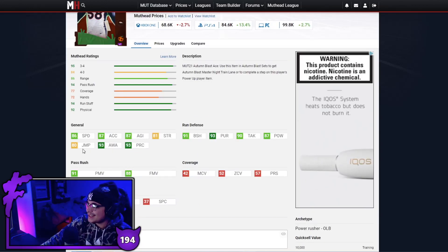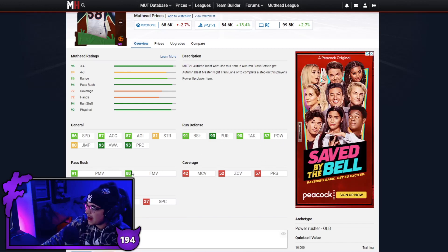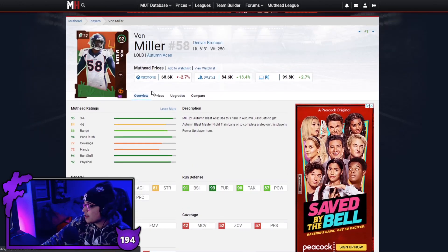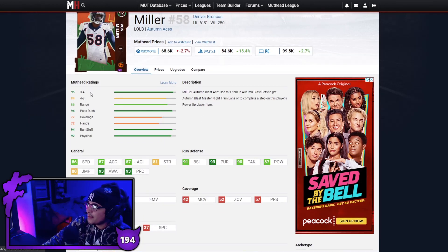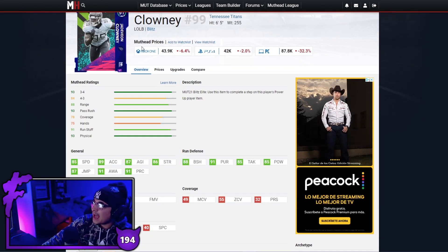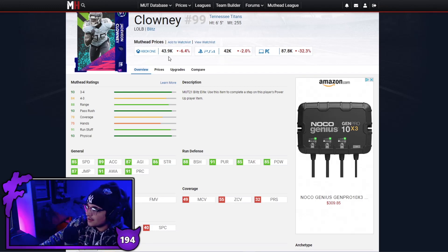Next up we have Von Miller — 86 speed, 87 acceleration, 93 awareness, 93 pursuit, 87 hit power, 91 power moves, 88 finesse moves. Von Miller can do both, has good speed, and always just plays well in Madden — always gets great shed. That's why he's on the list. I'm not sure if he's going to get any more upgrades given he's currently under investigation, but this card right now is very good.